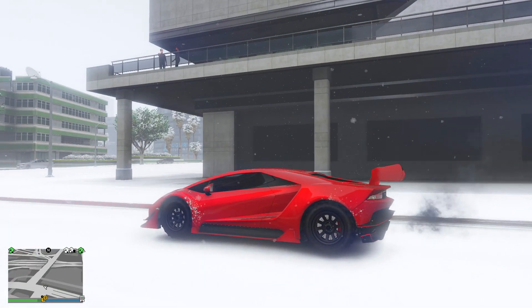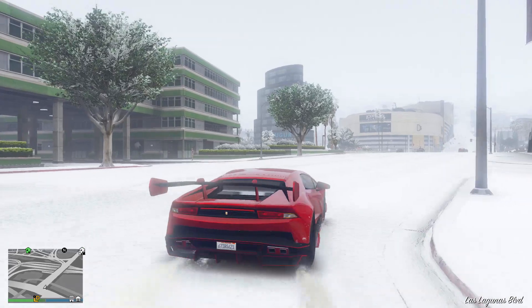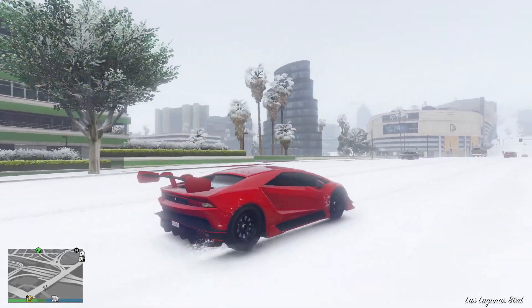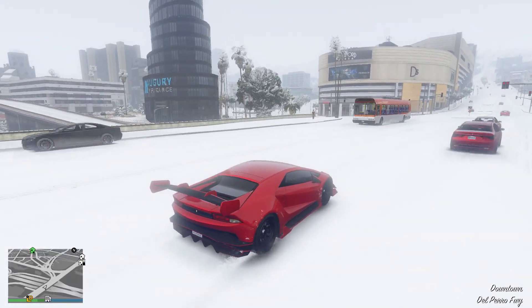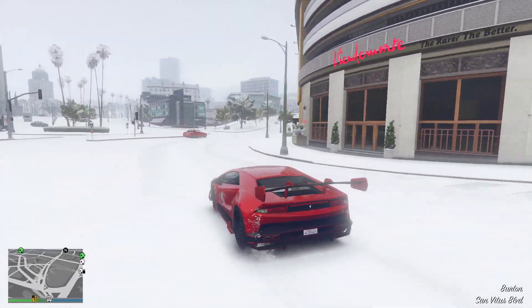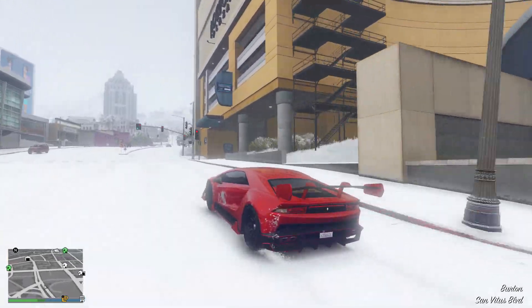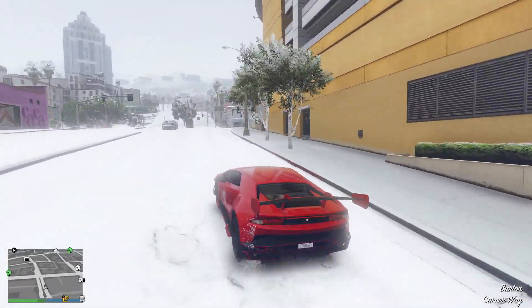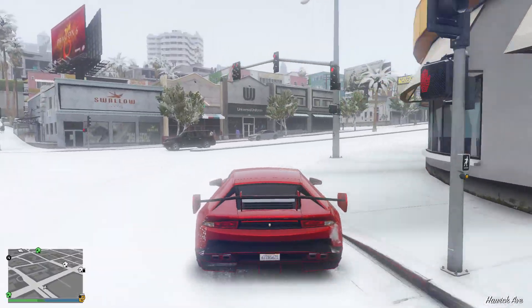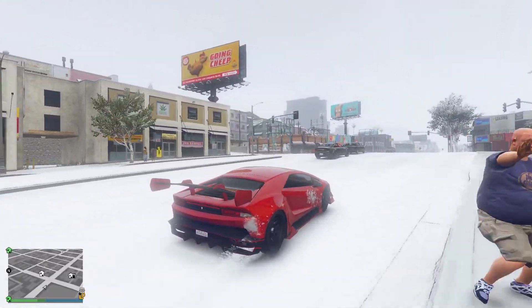Now although it's been snowing for a few days now in GTA Online, I have a quick tip or trick to share with you guys which will make driving in the snow much, much easier. That being to fit off-road tires to your vehicle. Although it is kind of obvious, by fitting off-road tires it will give you much better grip and traction on the road whilst driving around in the snow, which means when controlling your vehicle, especially around corners, it becomes a lot easier.